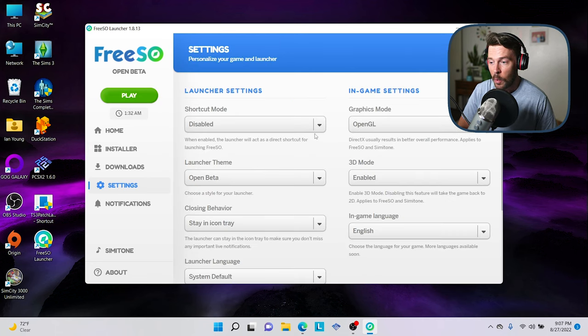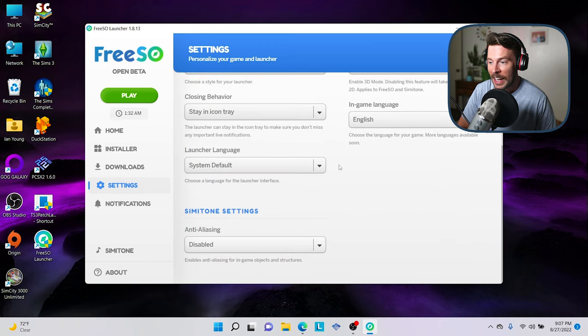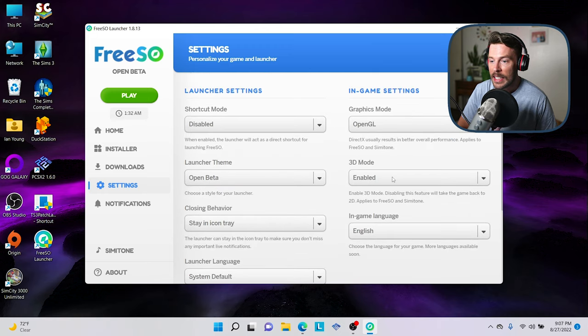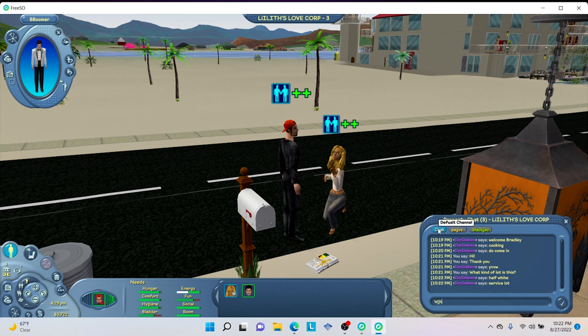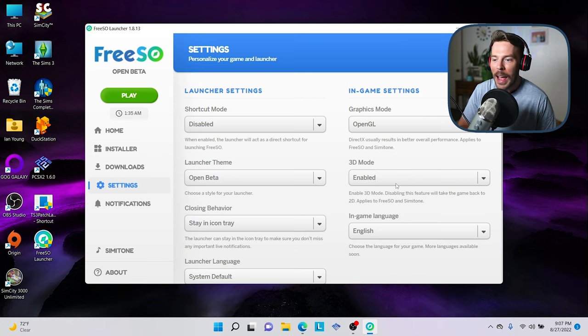There is one thing I want to mention here: the 3D mode. It's normally disabled by default. I enable it because I think it's really cool. The Sims 1 and The Sims Online were two-dimensional games, but the developers at FreeS.O. have created a 3D mode version which has really updated the game's original graphics. I know a lot of people don't like it, but we're going to have it enabled and we can always turn it off later in the game.